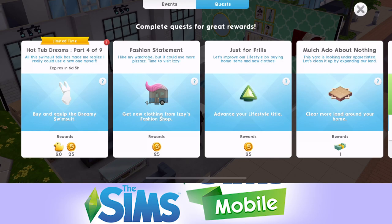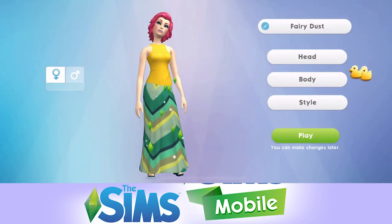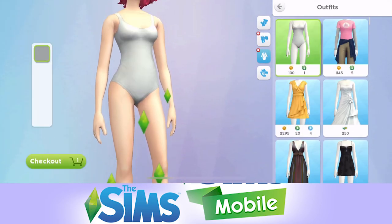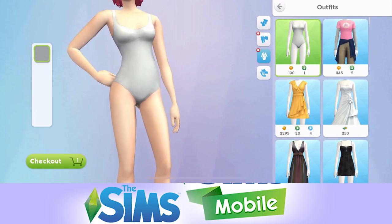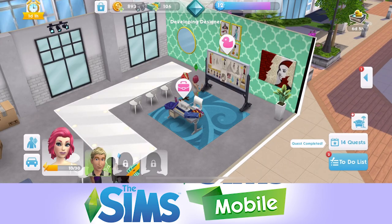Now we need to buy and equip the dreamy swimsuit. We go into change appearance and style apparel outfit. Here we go - outfit. That's a bit rubbish, isn't it? But okay, we need to buy that. Let's purchase that. Yes please.